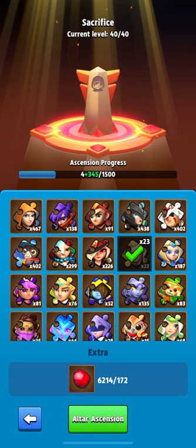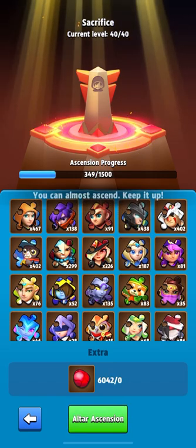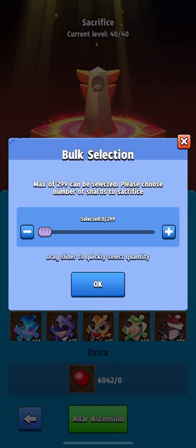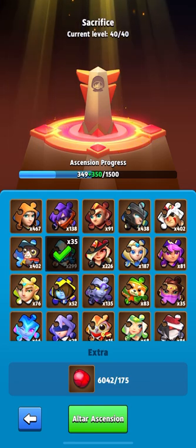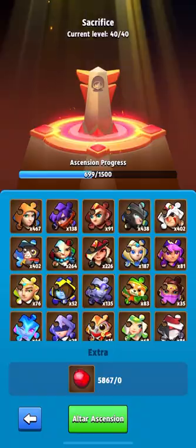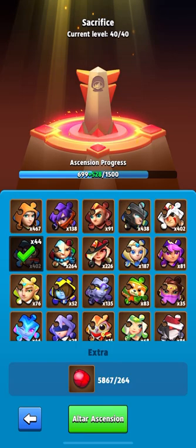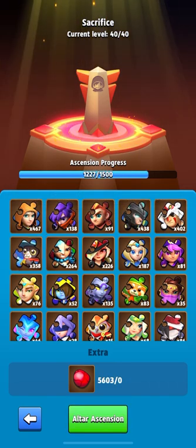I think I will spend all the fragments of Onir and will continue to donate the cat and Sherry. Sherry is the most useless hero in the game and I definitely would not want to collect her up to eight stars. The cat could be left, but I have no option — I will have to sacrifice the fragments of that hero.